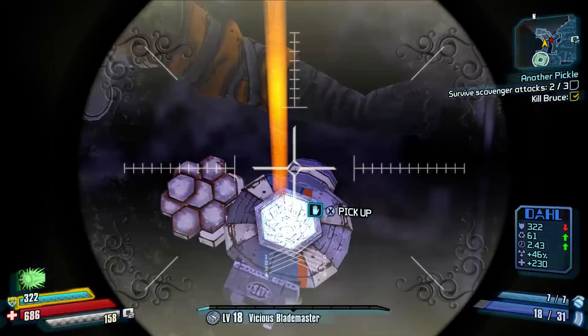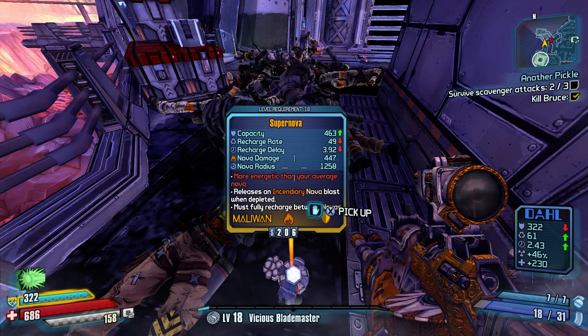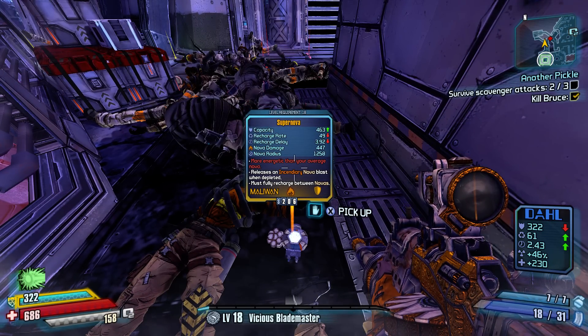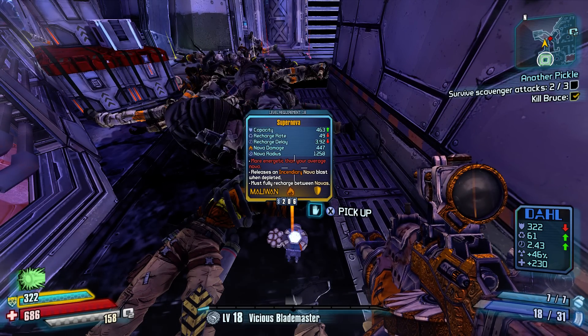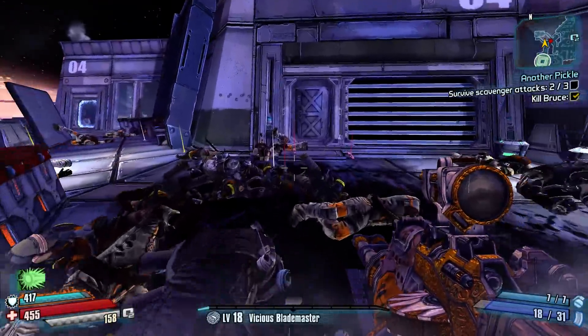This is a supernova shield — it looks like it's an orange Maliwan shield. It says here: 'More energetic than your average nova, releases an incendiary nova, lasts when depleted, must recharge between novas.' So I'll go ahead and put it on.